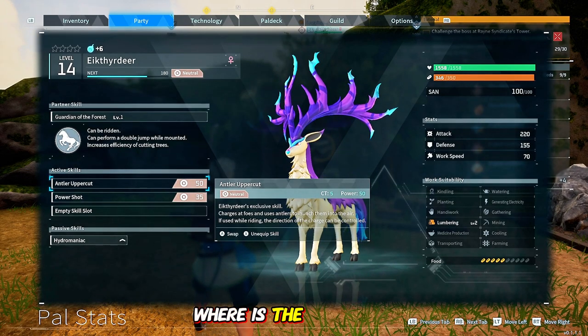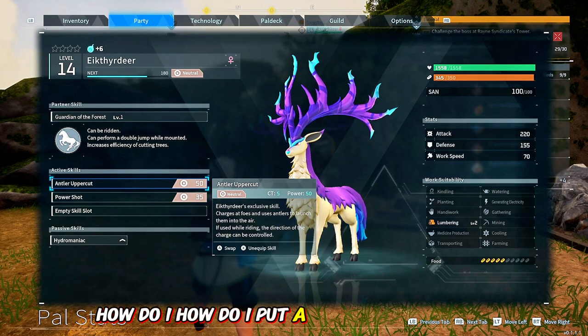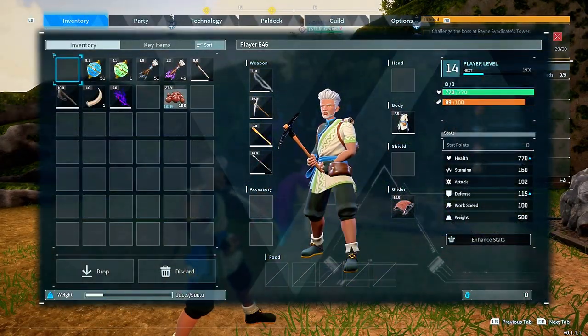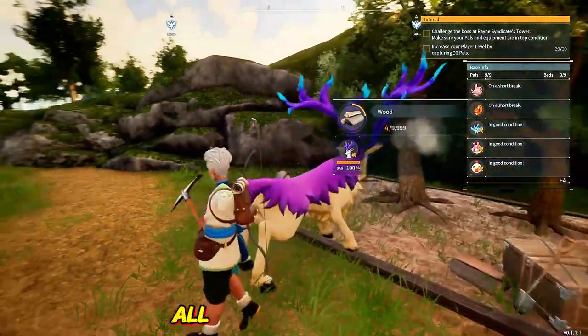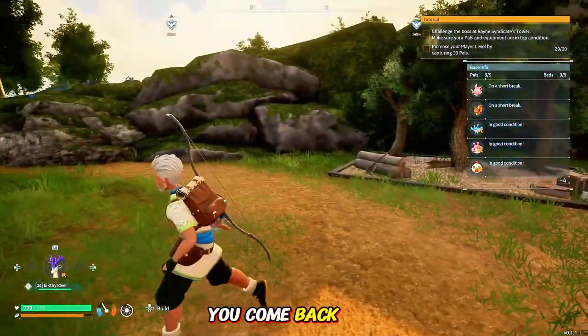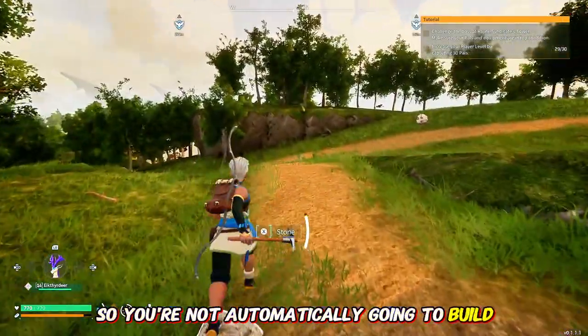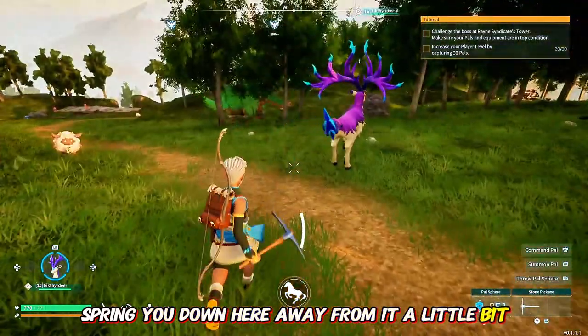Where is the saddle at? How do I put a saddle on you, buddy? It says that I have the saddle, but where is it at? You come back here. Let's go out of the base so you're not automatically going to build and farm and all that. Let's bring you down here, away from it a little bit.